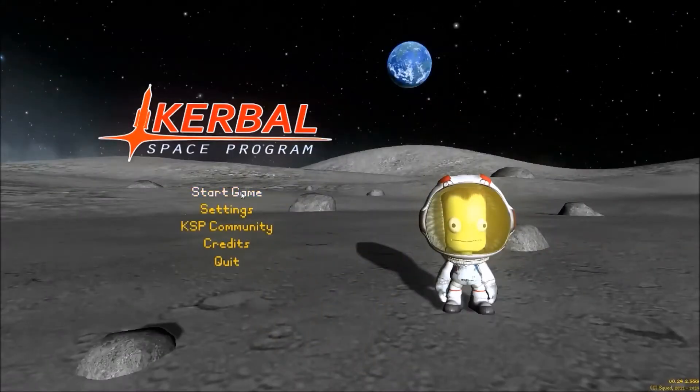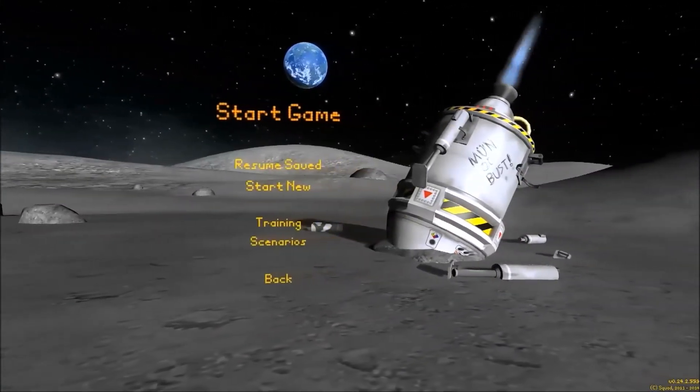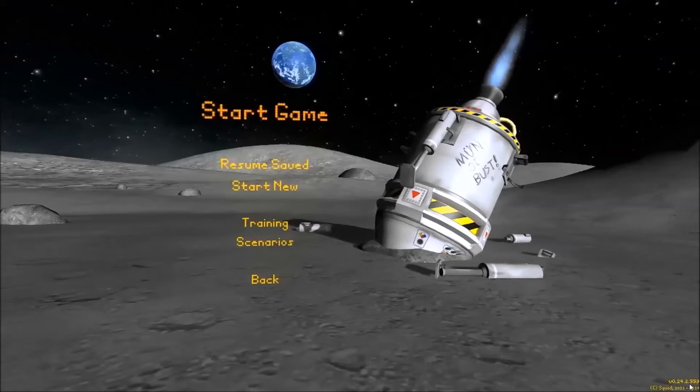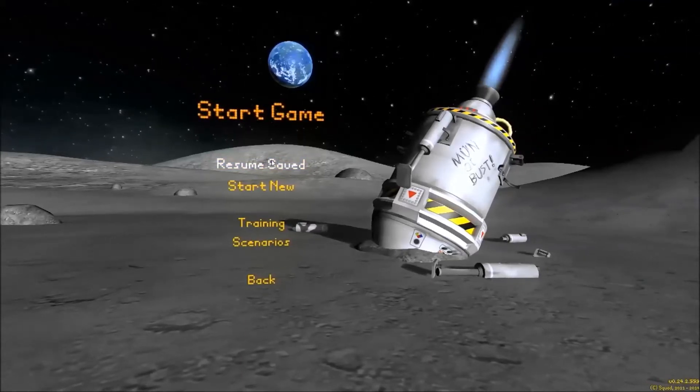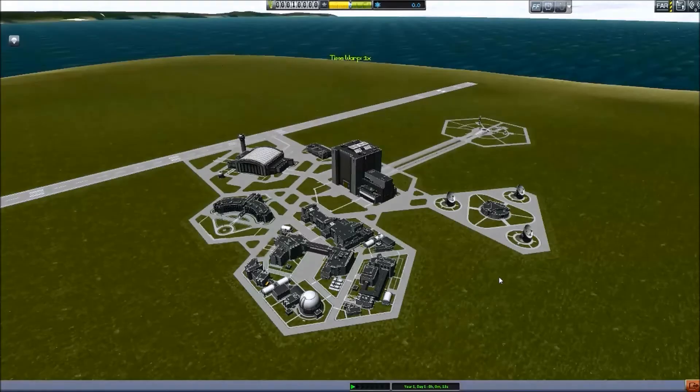Hello and welcome! My name is Antilles and welcome to Krabble Space Endeavor. This is my new series that I'm starting with version 24.2. I finally got the game to work and it is 32-bit. The 64-bit version doesn't seem to work with all of the mods that I would like to use, so we'll jump right in here.